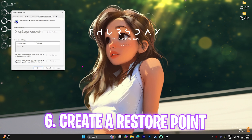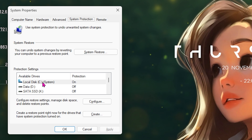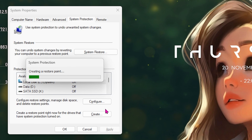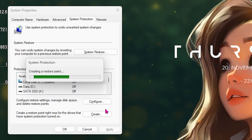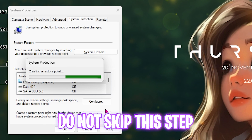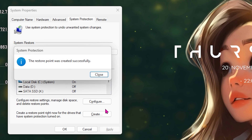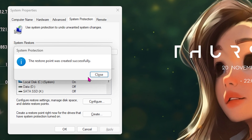Next step is creating a restore point. Search for Create a Restore Point on your PC, select Local Disk C, click the Create button, and name it WWM, then press Enter. I highly recommend you don't skip this step — it will help you revert changes in case any issues arise from the later steps.